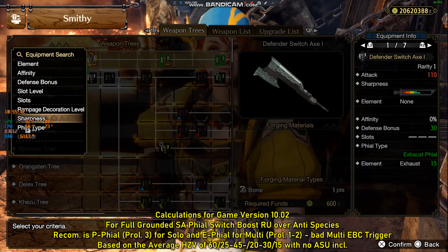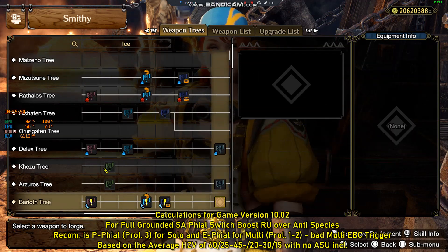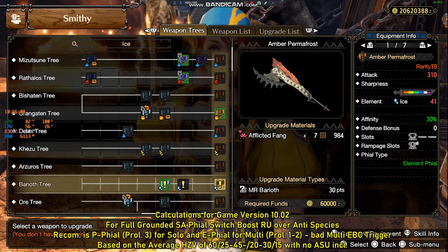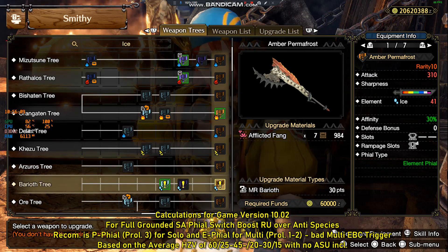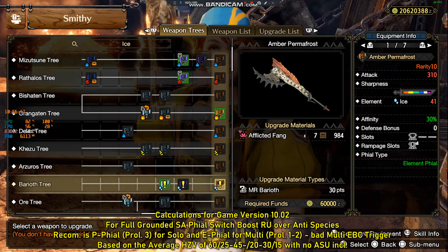Let's search by ice element. The cool thing is we only have four ice switch axes, so this is very easy. First of all, the Barrier switch axe is completely useless — it only has a level 1 rampage slot, so it can't compete with other switch axes. They have level 2 slots where Final Switch Boost or anti-species decos can be used, which boosts your DPS by 6 to 8%.